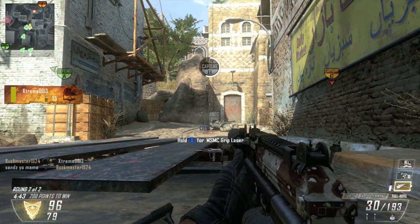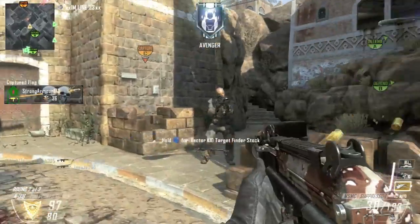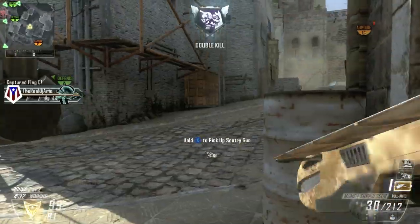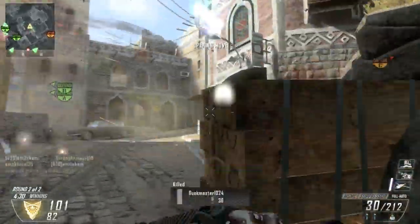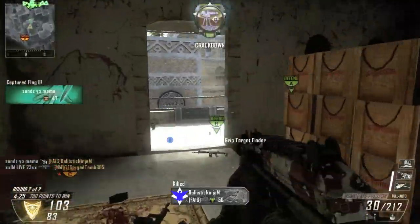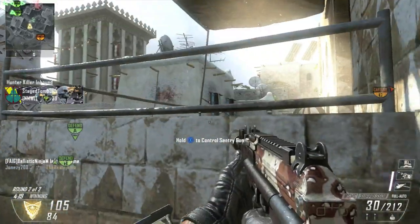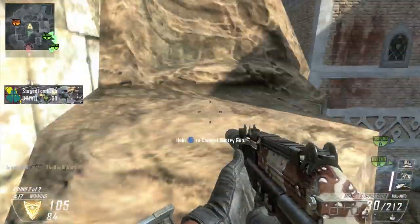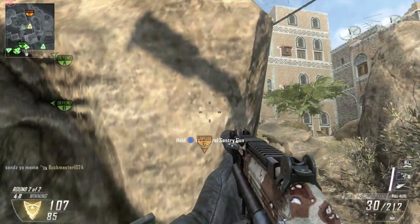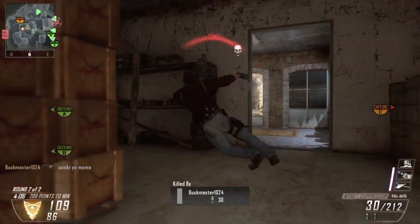So let's talk about class setup real quick. For my Perk 1, I'm running Ghost and Lightweight. Of course if you don't have Ghost unlocked, then go ahead and just rock Lightweight and you'll probably do okay, although it may take you a little bit longer. Perk 2: Fast Hands — you've got to have Fast Hands for that quick release, otherwise you're going to get frustrated because folks will end up shooting you even though you may have the drop on them. Perk 3: running Scavenger, which is going to be useful so that you can replenish your Semtex concussion grenades if necessary.